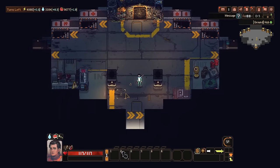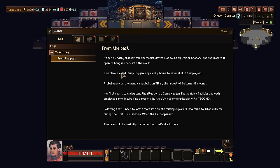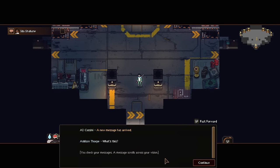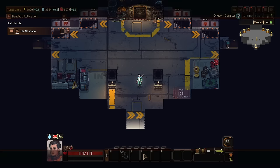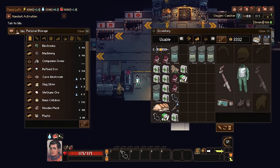Once we get further on they're probably going to be like 'the reactor needs this done within the next three days' to inject a little bit of crisis. I don't actually know what my next job is — but I got a message from Ida. I didn't even realize that I had email. 'A new message has arrived. Come back to the clinic as soon as possible, I've got urgent news for you.' The clinic's right over here so we might as well check it out.